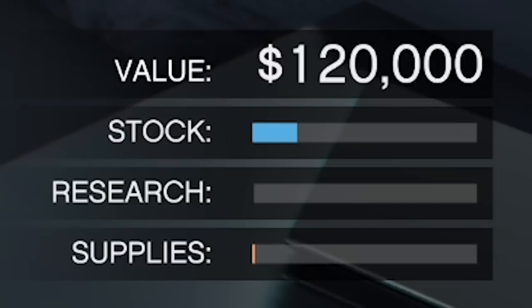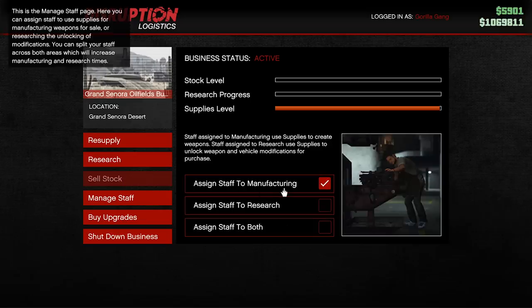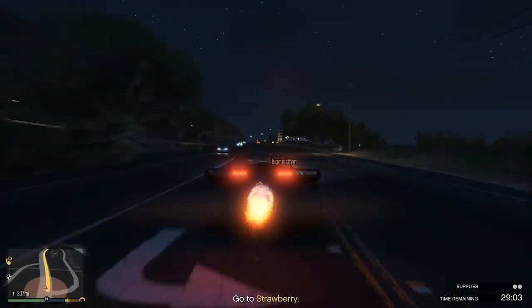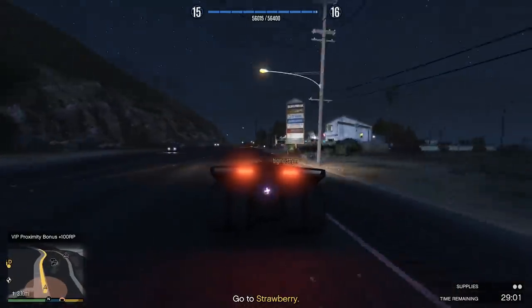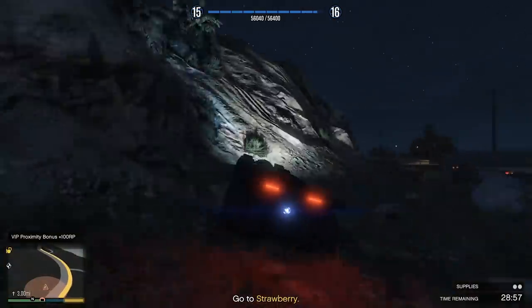At this point, research is pretty unnecessary. So the first thing you're going to want to do is head over to the laptop in your bunker and switch all of your staff to manufacturing. This means your research bar is never going to go up, but your stock bar will go up twice as fast, because all of your staff are creating stock instead of conducting research. After that, your job becomes pretty simple — do whatever you want in GTA Online and your staff will create stock in the background.